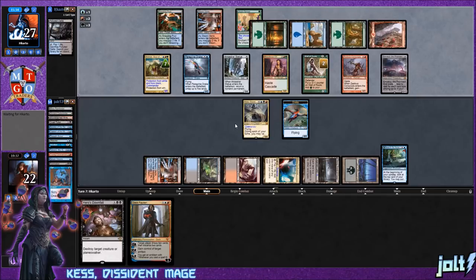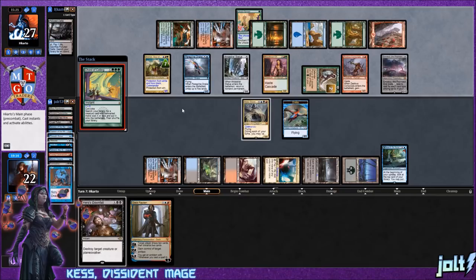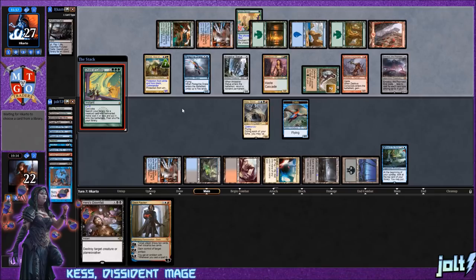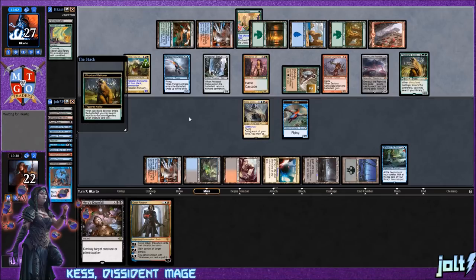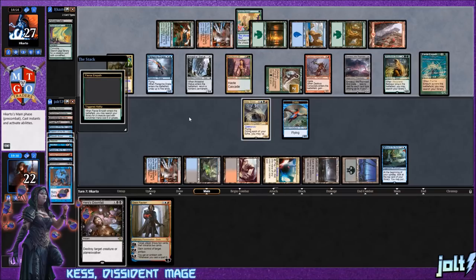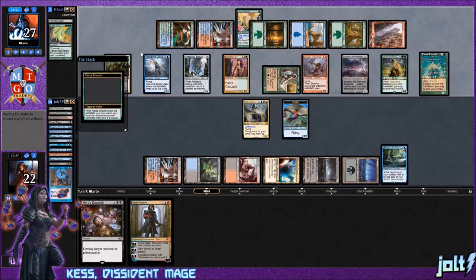This is exactly why we have the Splinter Twin combo built in. When our opponent's board state gets out of hand like this, we obviously want the Young Pyromancer game plan, but if we're in a spot where it's not looking good we can fall back on Splinter Twin. Opponent goes for Woodland Bellower — search your library for a nonlegendary creature. I've been on a really big grindy Commander kick lately, building decks with a lot of basic building blocks. It's fun to challenge yourself in Commander.